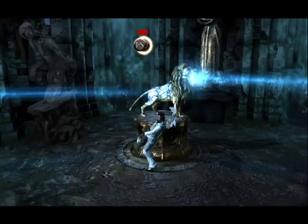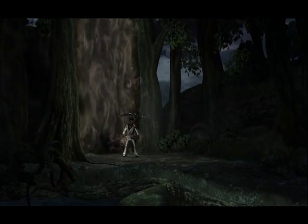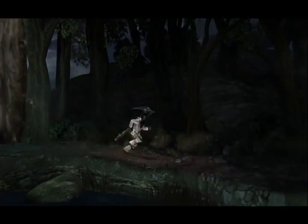The easiest way for me is to think of it as a clock. Just use: the door all the way on the top is 12 o'clock, the door on the right is 3 o'clock, where the entrance you're coming from is 6 o'clock, and the door on the left is 9 o'clock. Trust me, it'll make things much easier.